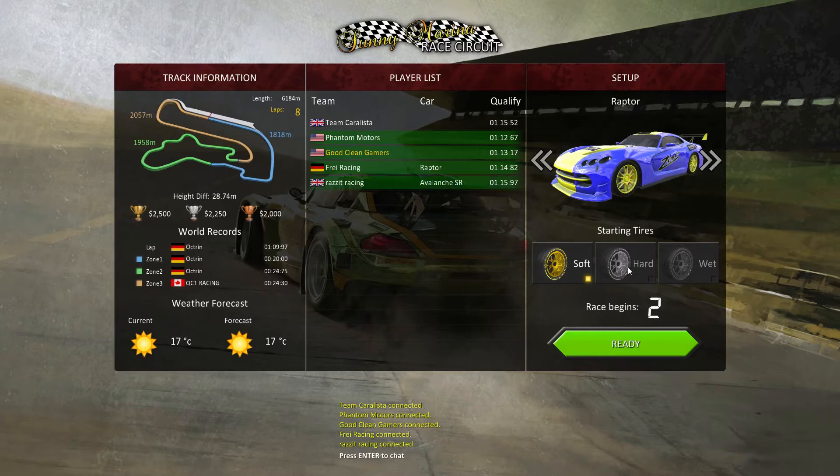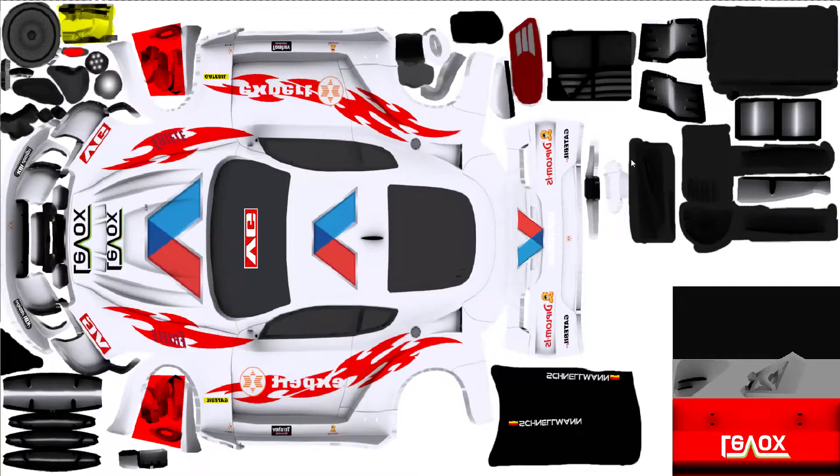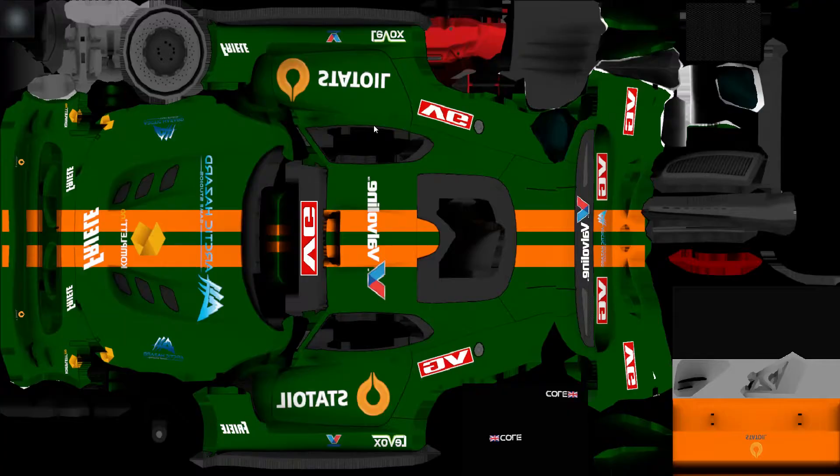Soft versus hard tires — soft, I believe, has better handling. Hard has better acceleration and top speed. My car is really bad with handling, so I've been trying to do the soft tires. It seems like it's been better for us.